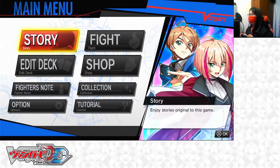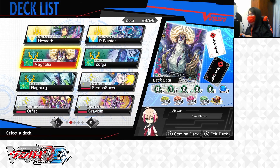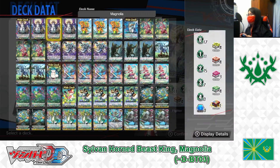Here we are on the main menu. We're going to edit that menu. In today's video, the Deck Profile I'm going to be making is for a Stoikea Silverhorn Beast King, Magnolia, D-Booster 3. I'm going to be using this Magnolia D-Booster 2 deck as the base of the deck I'm going to build.